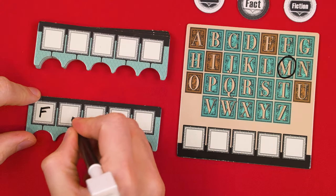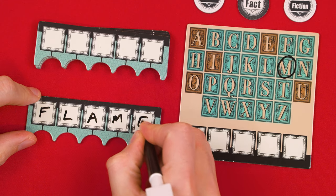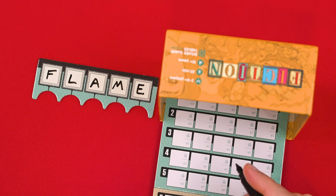After some discussion, let's say the guessers decide to settle on the word flame. Once their guess is written, they pass it to the librarian, who then pauses the timer. It's now time for the deceived phase of the round, where the librarian will have some things to do. But during this time, the guessers can continue talking amongst themselves discussing what they think the word might be. The librarian will do their work in secret, but to make things a little easier for you to see, I'm going to remove this privacy box.